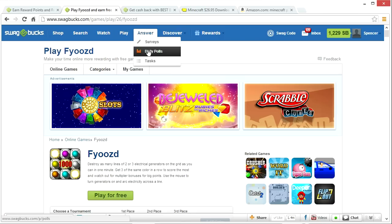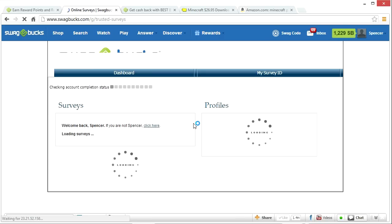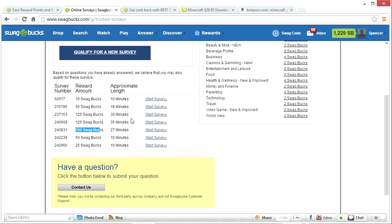Another option is answering surveys, polls, and doing tasks. It's the most tedious of all the methods and I don't personally recommend it, but it does give you a lot of swag bucks. You can earn up to 250 swag bucks — that's $2.50 — by taking about 30 minutes out of your time. If you're really dedicated to getting your swag bucks, this is a great option.